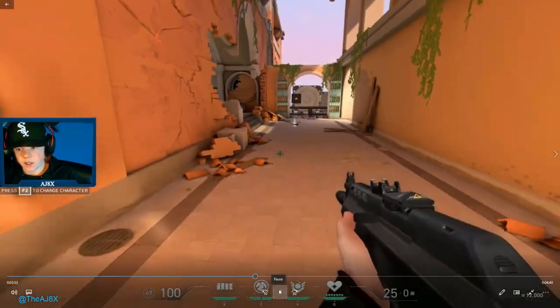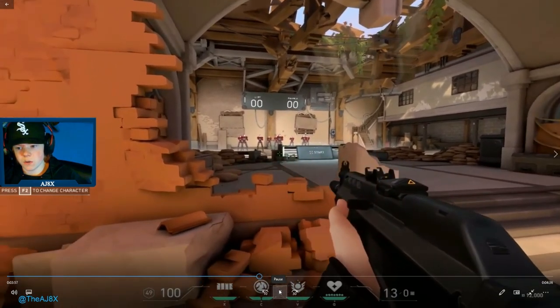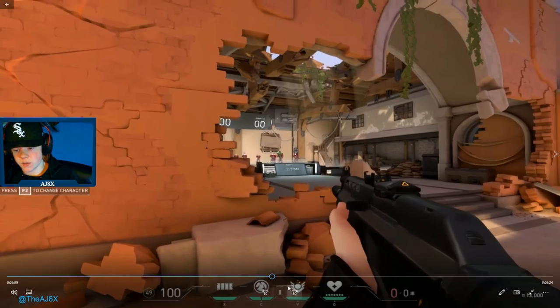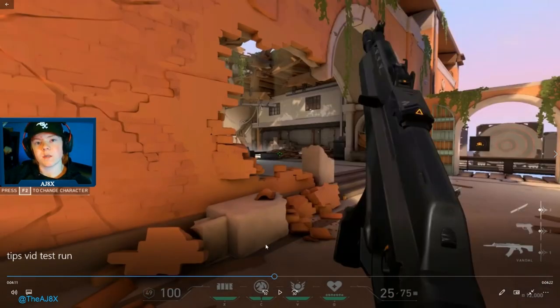As you can see, my crosshair is not very good — I'm looking at the ground, and when I see people I have to move up to them before I can shoot. Now here's good crosshair placement: as soon as I turn the corner, my crosshair was already at head level. I wasn't looking at the floor — I was expecting them there, so it was a lot easier to shoot them and get to their heads right away.